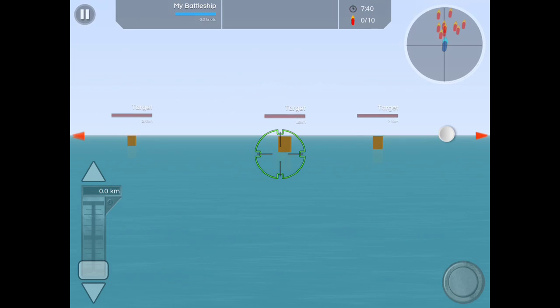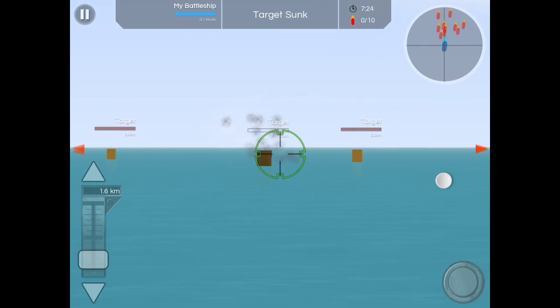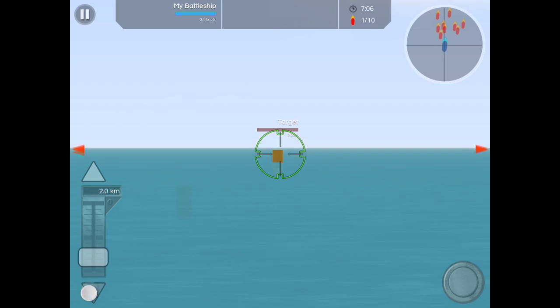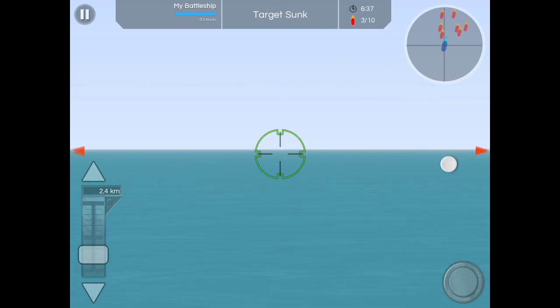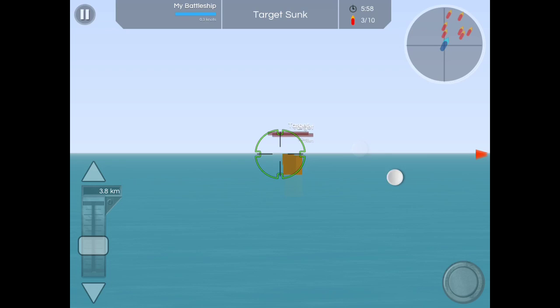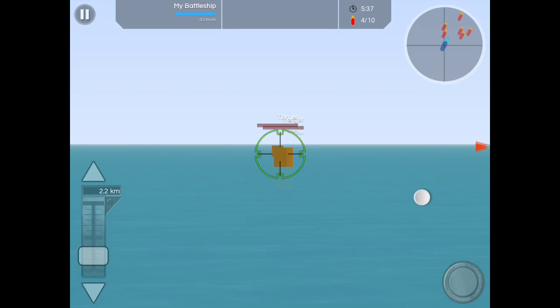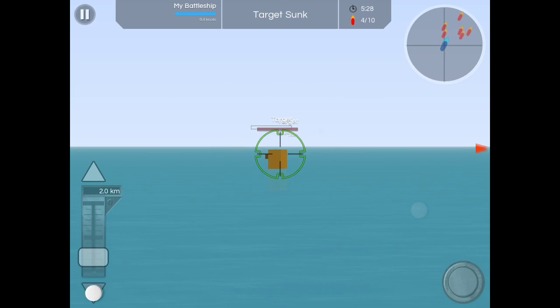The drill for small targets is the same as the ones that shoot down many targets, but the targets are a little bit smaller. First target is 3.8 kilometers away, then another one at 2.2, and 1.4.